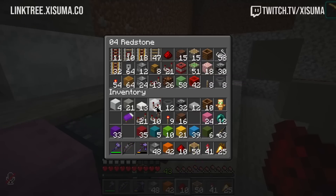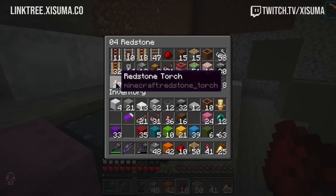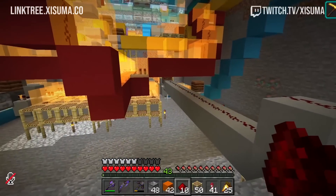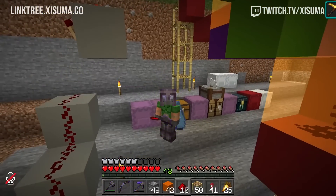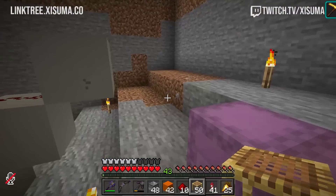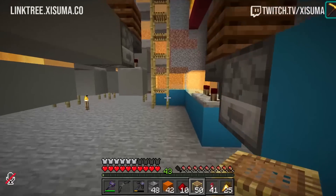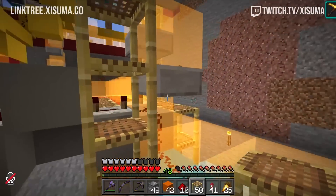But then all of the loot tables just give you a 5% chance. So you can go to something like a woodland mansion or a pillager outpost and you're going to have a rough time — you're going to have to visit quite a few of those. Then there's something like a shipwreck; you're going to have to go to about 20 shipwrecks before you get one. I feel like this could have been balanced a little better and maybe be a little less cruel.